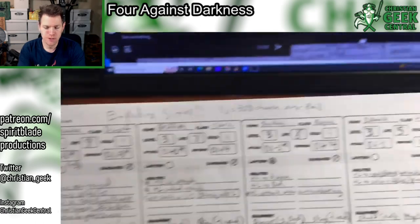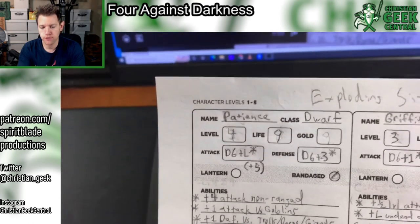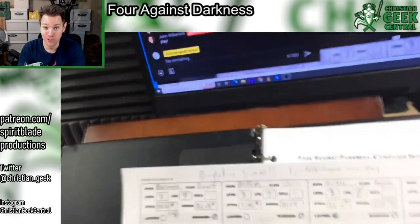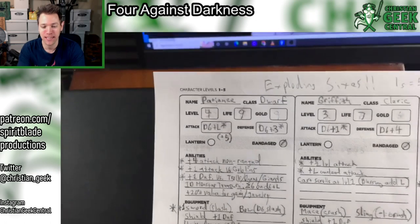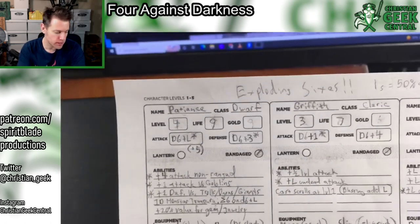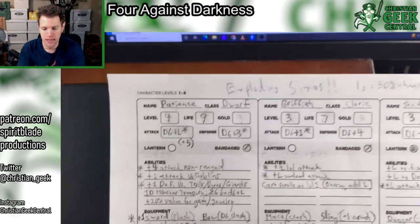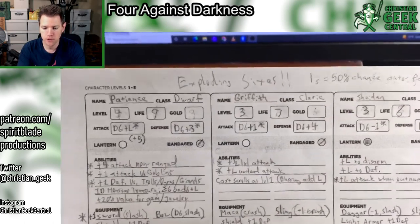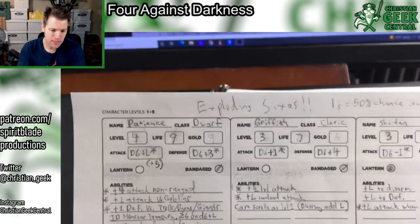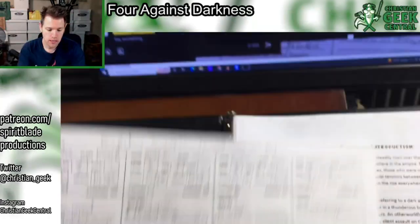Patience the Dwarf — that's a randomly generated name because first-level characters die easily, so I just used a random fantasy name generator. For some reason his name is Patience, but he's gotten all the way up to level four. The base game takes your characters up to level five. I do have expansion materials to take them beyond that. Patience the Dwarf is at level four, with a life of nine. When that runs out you're dead — you can be resurrected, but it is pricey, and you have to consider if it's worth it.